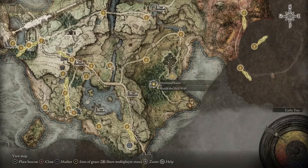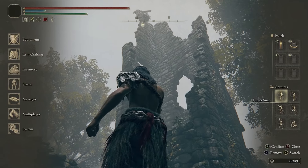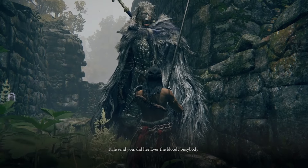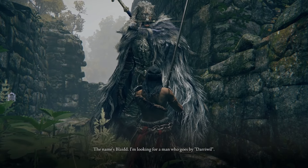Head down to the Mistwood and find Blaidd — he's going to be on top of one of the towers of those ruins. Go up to the bottom of the tower and use the Fingersnap gesture so you can get him down and start a conversation with him. He'll tell you that he's looking for a particular knight and wants you to kill him for ample reward.